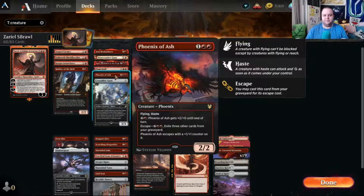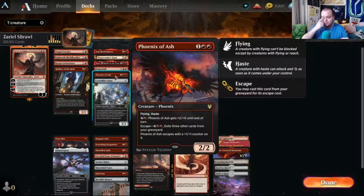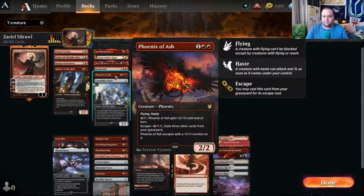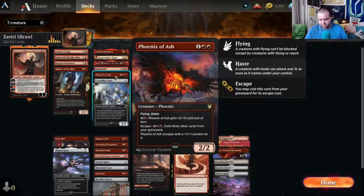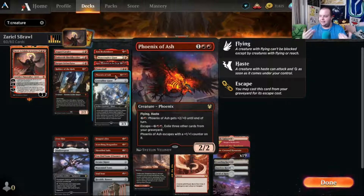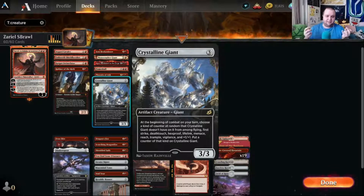Phoenix of Ashes is another good aggressive flyer with haste and fire breathing — for one green, one red, and two colorless it gets plus two plus zero until end of turn. You can also escape it from the graveyard for four and two colorless, exiling three other cards, and it escapes with a plus one plus one counter on it, so it's the gift that keeps on giving.